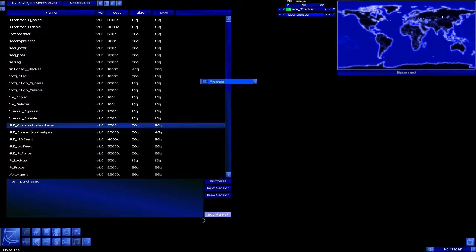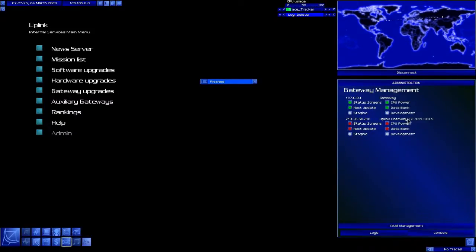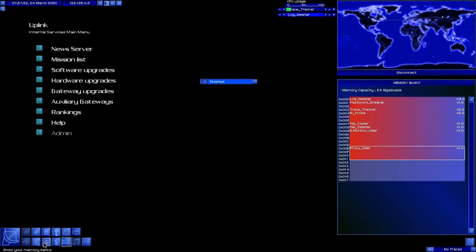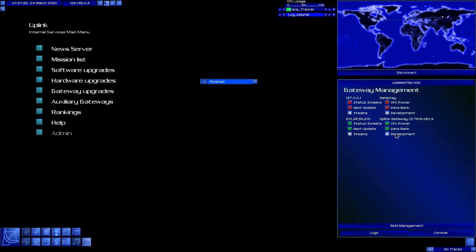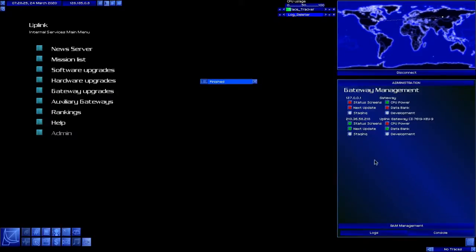Did you notice the new tag come down here? Now, this is for our primary gateway — no countermeasures, gateway setup. This is our other gateway — our primary gateway and our secondary. We can switch our status screens and updates to this. If we open our databanks, let's switch our databanks — let's leave the CPU power there. We're looking at a blank screen because we're looking at our auxiliary gateway's databank. We're going to use File Deleter — we do not need a secondary copy of all this stuff. This is going to be just file storage.